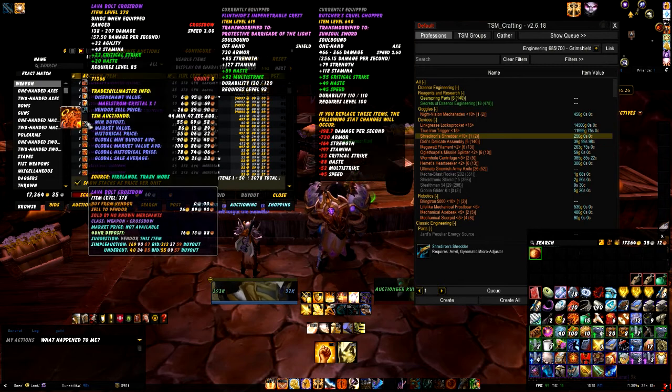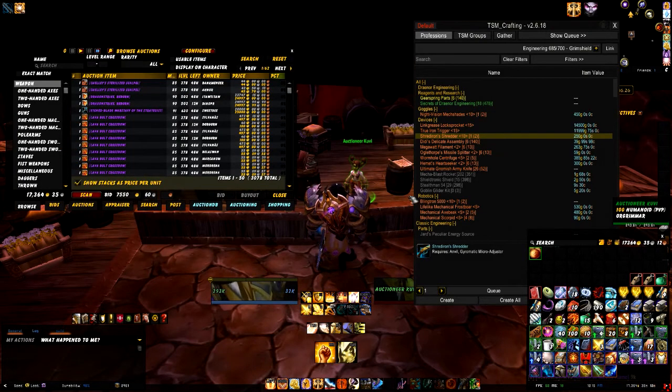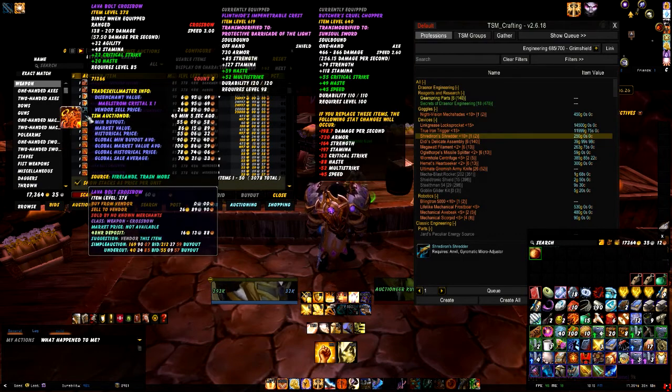Bear in mind there are only two of that item. Let's go down to the Lava Bolt Crossbow - we can see disenchant value six gold, 26 gold if we sell it to a vendor. This is a really good way of - let's say you're doing Firelands - you can look at an item and go: is it worth disenchanting, is it worth vendoring, or checking the historical data from the auction houses to see how much it's actually selling for live. You might have an item that isn't on the auction house at all - I've had that quite a lot from doing five-man and raid content.